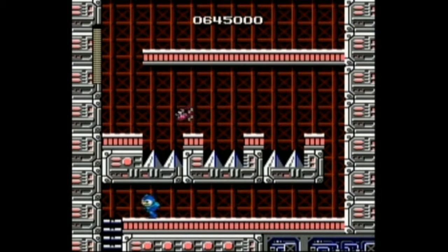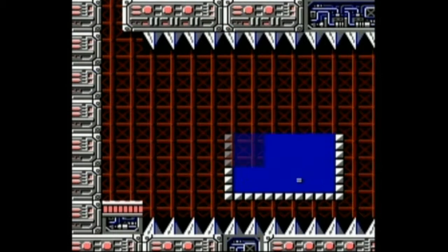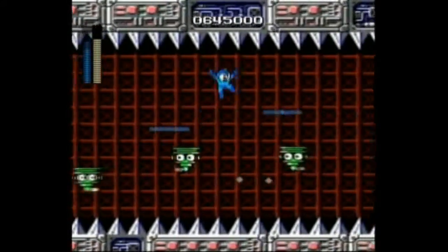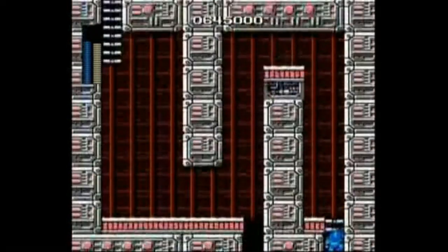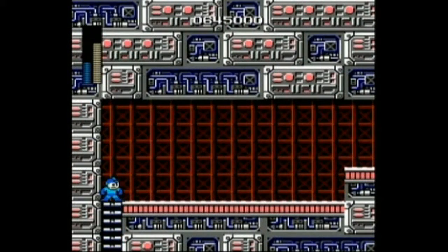I'm amazed I managed to avoid that missile — that was a close call. Here, you're expected to use those platforms, but I vote screw that! Use the Magnet Beam. These platforms are not trustworthy — they will lead you right up into the spikes. As far as I know, they are random. Don't use them. And this is the spot where you need the Magnet Beam. If you don't have the Magnet Beam, you can't finish the game. If you need more energy though, you can pick it up on the bottom floor and refill it — so they at least thought that through.